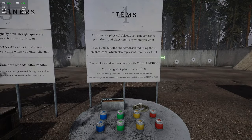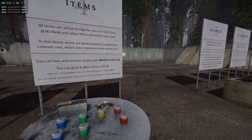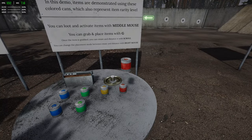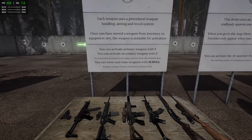There's an interactive radio that actually works. You can grab and place items with G. Oh my God, yes — that's awesome! Once you grab something you can rotate it with scroll and place it, adjusting the distance. I love it. Let's carry on — let's get to the meat and potatoes: the guns.